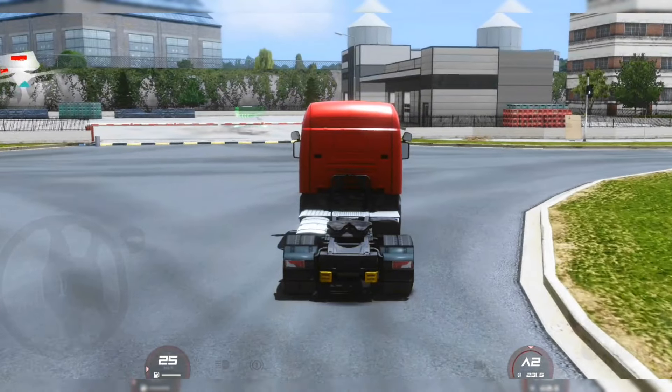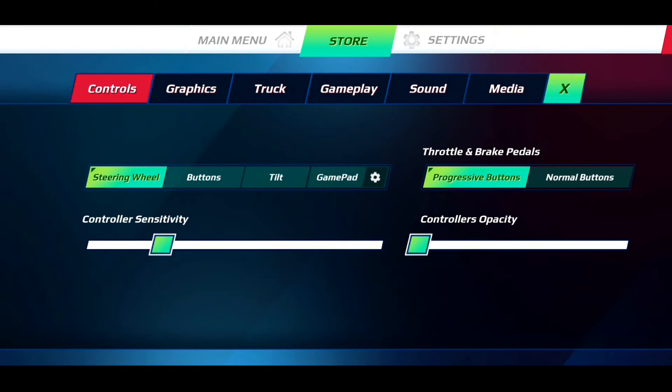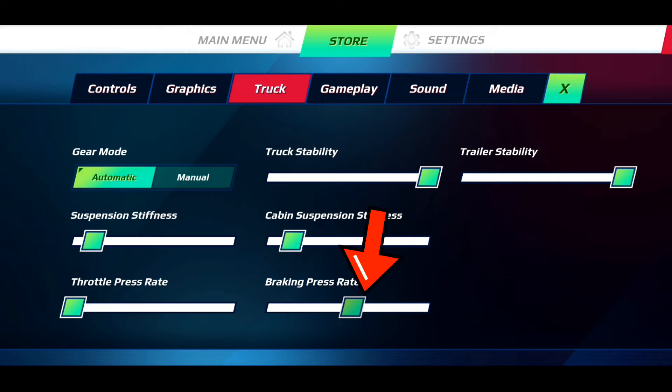The second thing you need to do is to increase your truck and trailer stability. Go to your settings, click the truck option, and then increase your truck stability to max. Do the same thing to the trailer stability. Then increase your braking press rate to give you the opportunity to brake in case of any unusual turn.